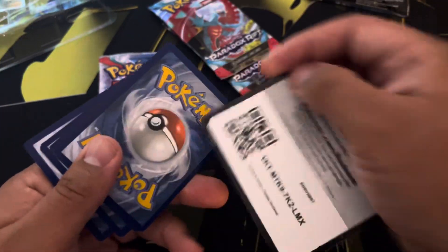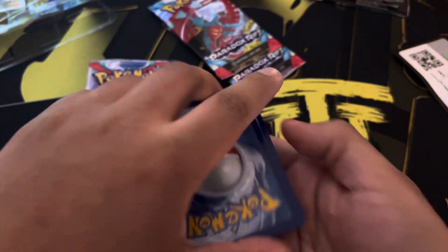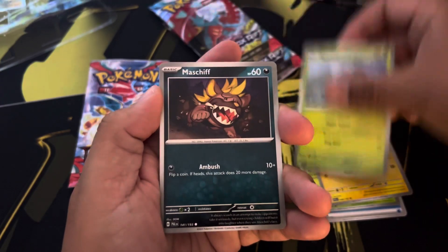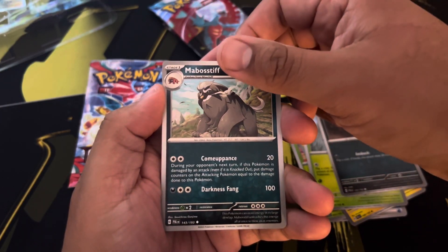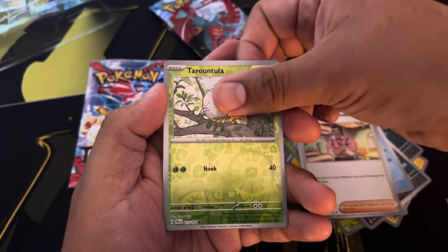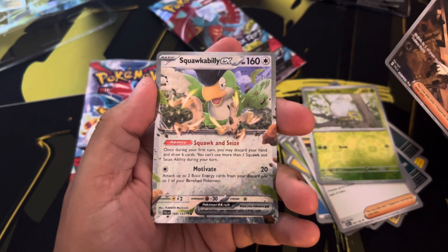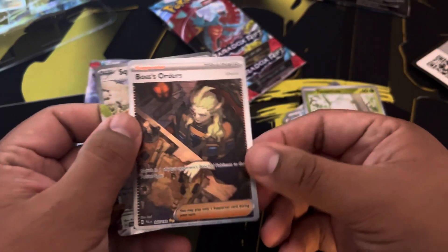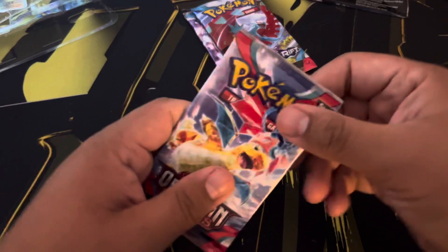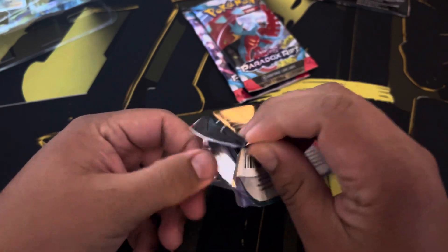Enjoy the code card — let me know what you guys get in the comments down below. Here we go: water basic energy, Bramblin, Shinks, Nymble, Masquerain, Magby, Stufidol, Squawkabilly reverse holo — ooh — and Boss's Orders! Character art rare and a Squawkabilly ex. Awesome, got two bangers in one pack — that's a hit!